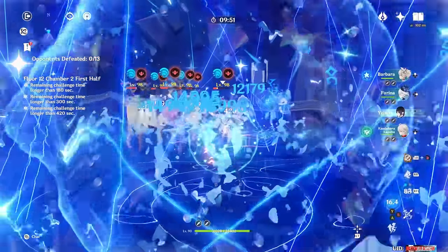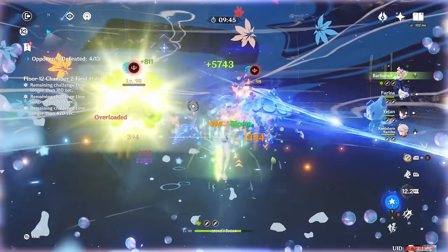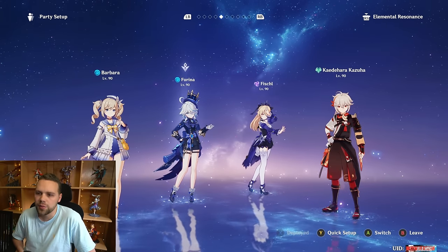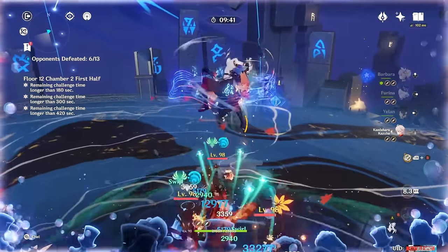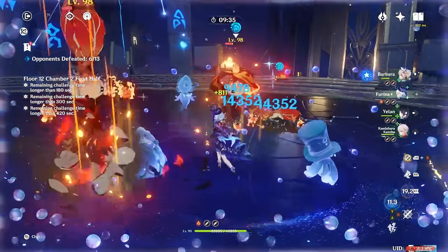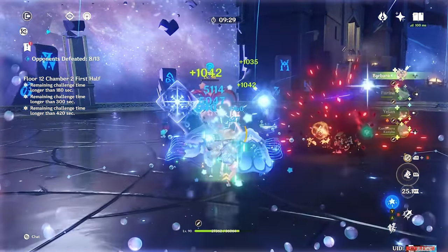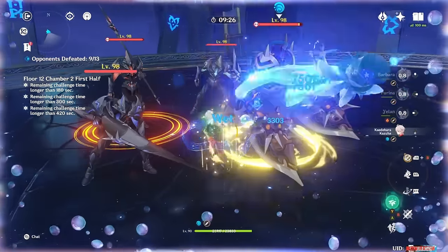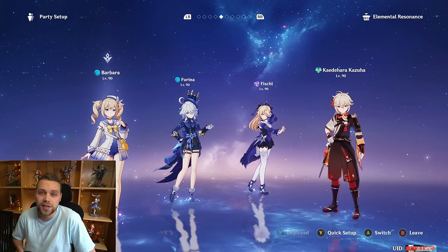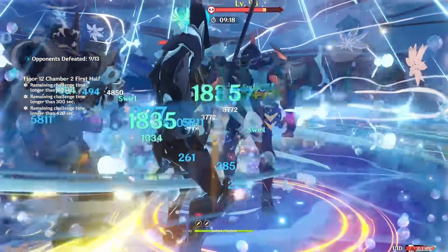I prefer Fischl for AoE because the Electrocharge reactions are just so good. Electrocharge is back in a big way and I very much underrated this playstyle. I prefer the Fischl version to the Yalan version. This is great because the team uses Farina and Kazuha, which everyone should be getting. Then you have Nahida or Bennett for the second side. So it still leaves you with a lot of resources. Barbara and Fischl are free characters, and everyone should be getting Farina and Kazuha. It is a free-to-play friendly team, even though it uses two five-stars, because those five-stars are characters everyone should be getting.